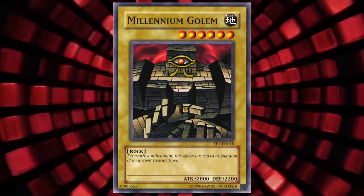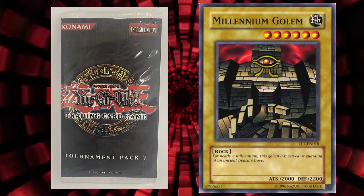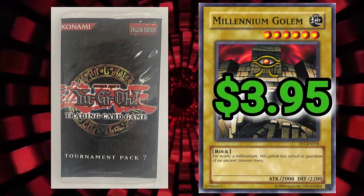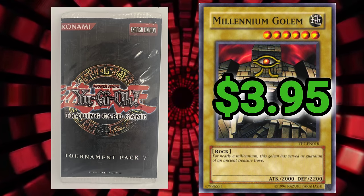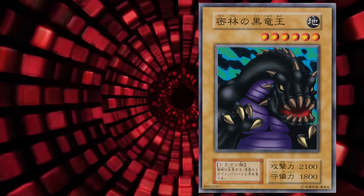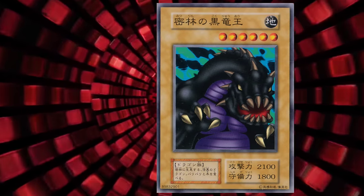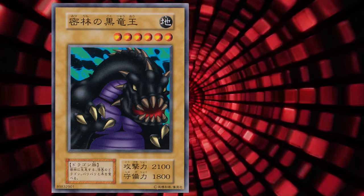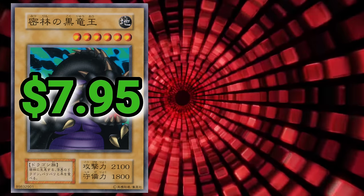Let's head back home to Metal Raiders, because where else would we go? Flame Cerberus — we're also back to poverty with $1.72. Millennium Golem is another card with only one printing, that being in 2005's Tournament Pack 7, which messes with my head because I would have bet that it was also in Metal Raiders. Bee Dragon Jungle King — Konami of Japan wasn't about to take any chances with being labeled as racist. We're back in the motherland, so we've also got better pricing with $7.95.